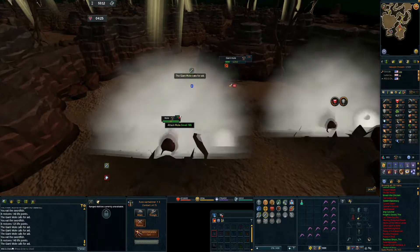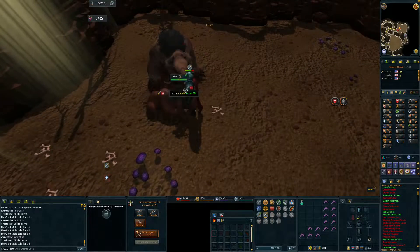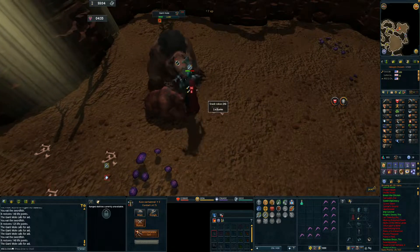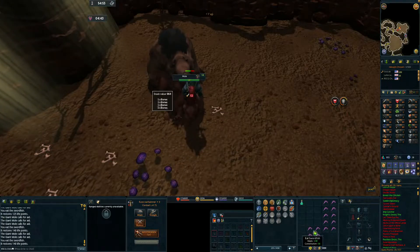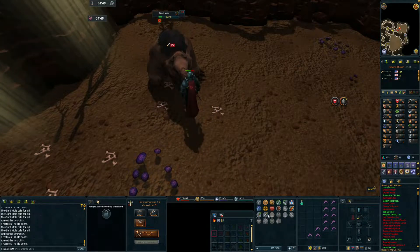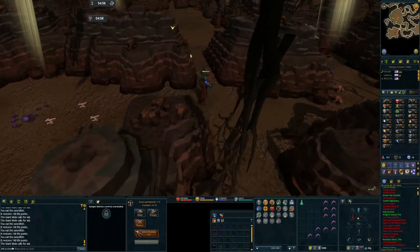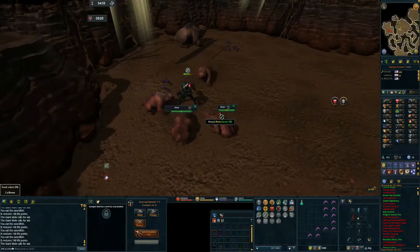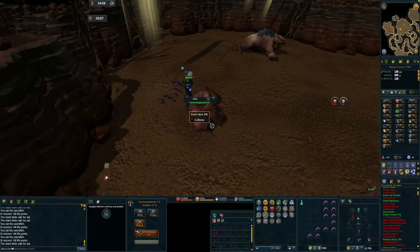There really isn't much to this boss. I can see why it's in free-to-play. Kind of reminds me of Obor in old school, though Obor doesn't summon anything else. Maybe I should eat here. I'm gonna tank a few other hits. I wanna see if I can do this without hitting the prayer pot. Yeah, he's over here. I've done this without even using the prayer pot yet.